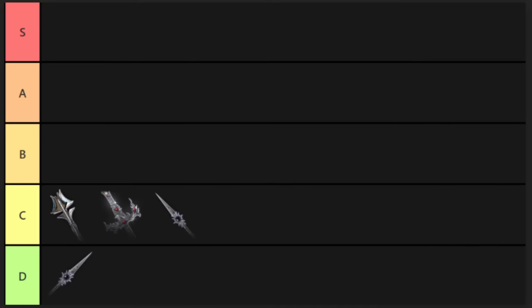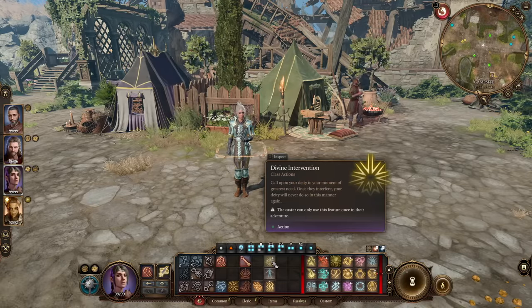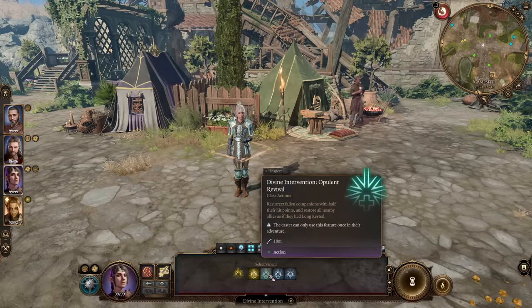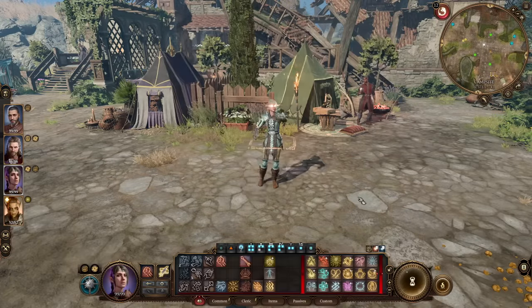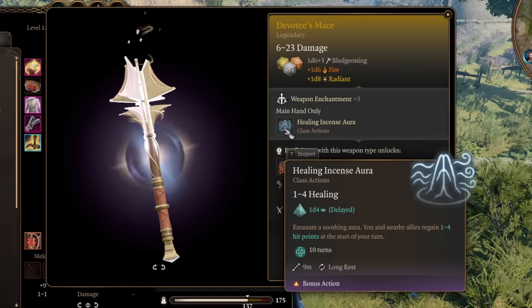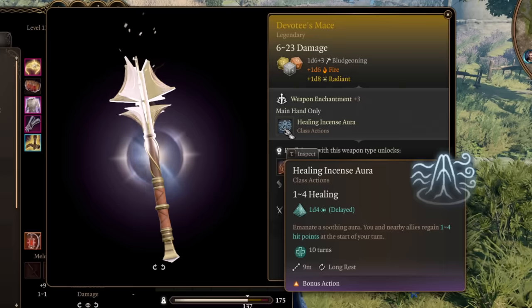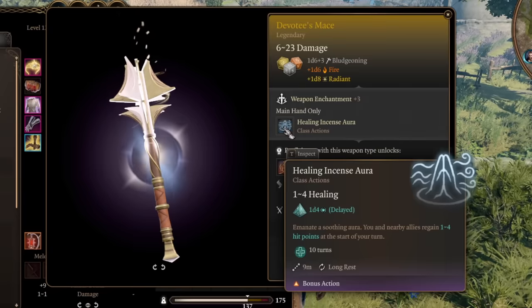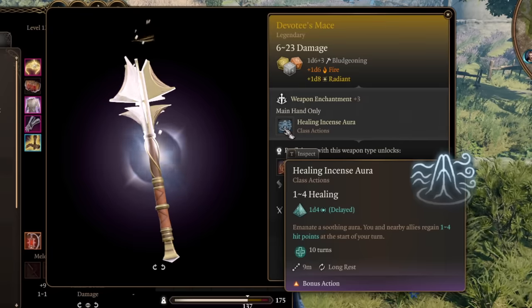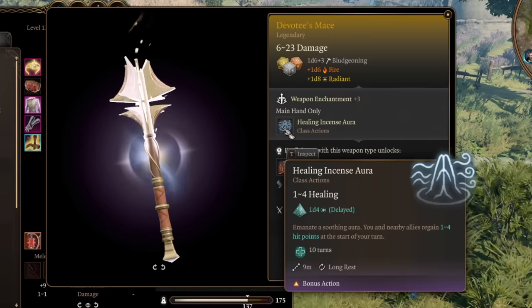Also in C is the Devotee's Mace — the legendary weapon you get by hitting level 10 on a cleric and using your one-time-per-playthrough Divine Intervention, which could be used on much better options. It's a fine one-handed mace with radiant damage built in. In act 2 this would be phenomenal, but you need level 10 first, and reaching that in act 2 requires serious XP farming. It also comes with Healing Incense Aura — you and nearby allies gain 1d4 hit points at the start of your turn, usable once per long rest as a bonus action. Nice, but not enough to push it higher.